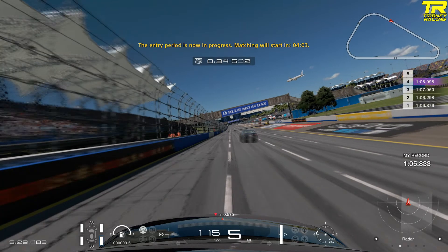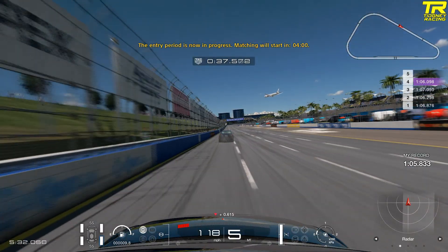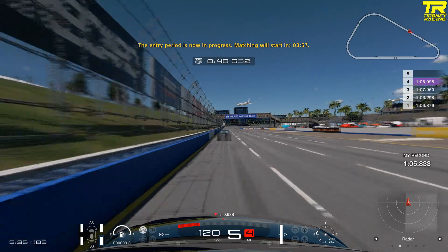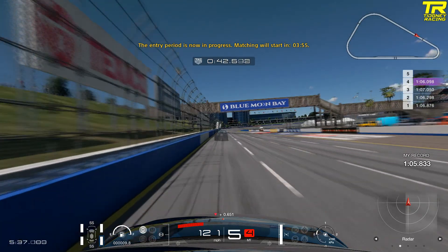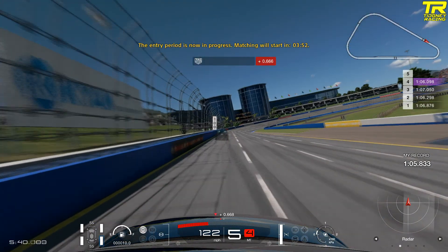Hello everyone and welcome to a slightly different video for GT Sport. We've got the N200 track guide. You might think it's an oval — what is there to learn about the oval in a track guide? Well, actually quite a bit, and it's not just the oval you've got to learn about, it's the car as well. This is the only one with a single make that is your own car, no setup. So I thought I'd do this guide so you might be able to beat your friends on your friends list if you're struggling to beat them.